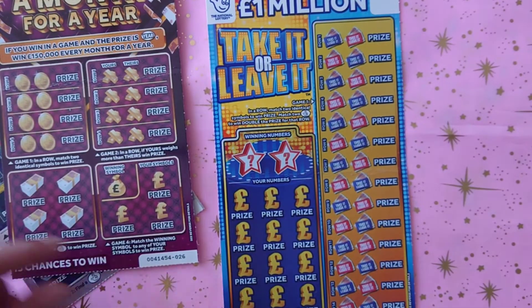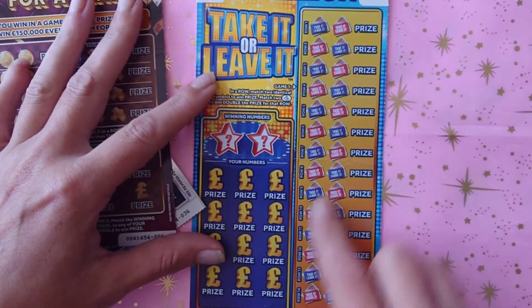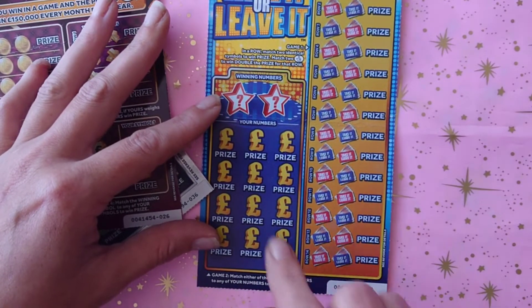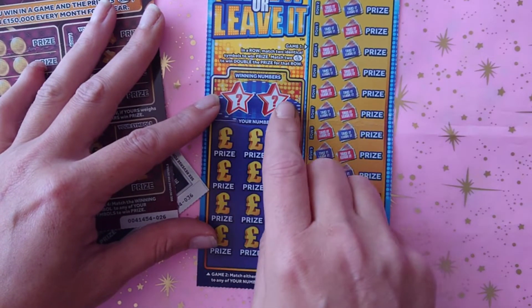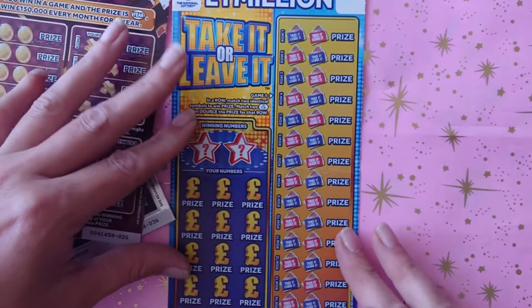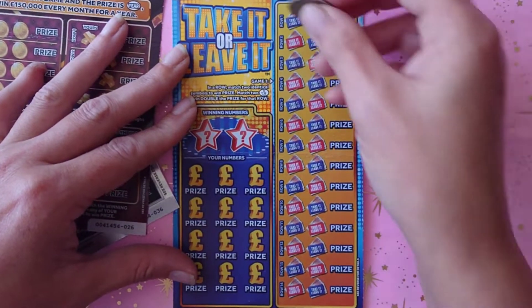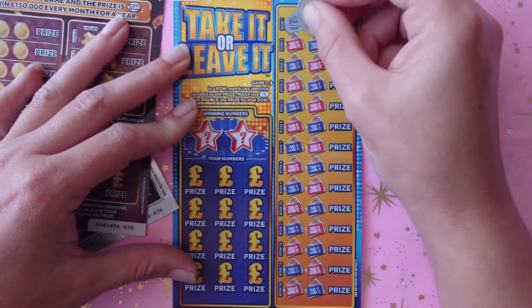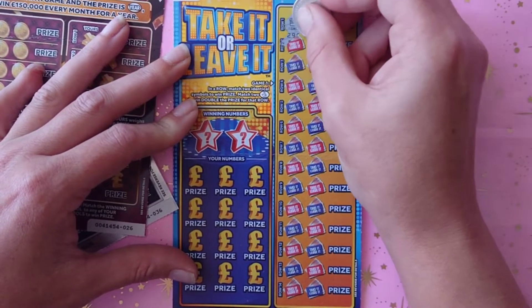On this one you need to match the symbols on that side, or get double — fingers crossed — and then you've got the bonus of the winning numbers and matching it there. So let's get started and see if we can find any wins. We have the snapboard and vault.